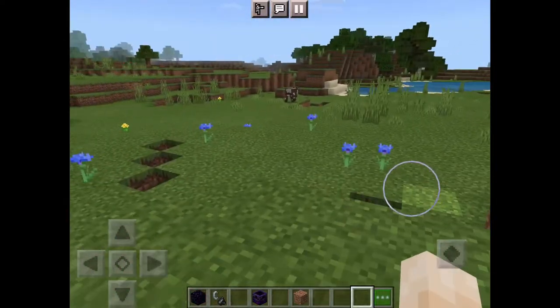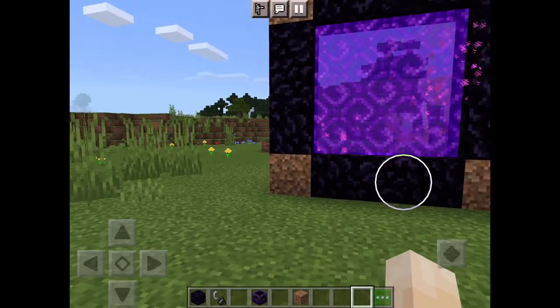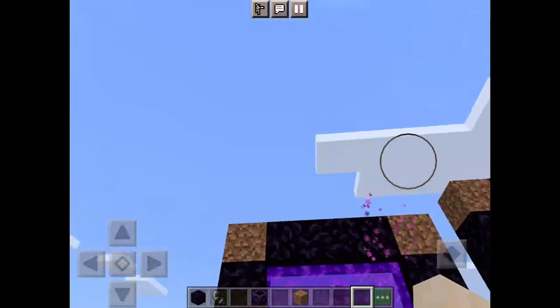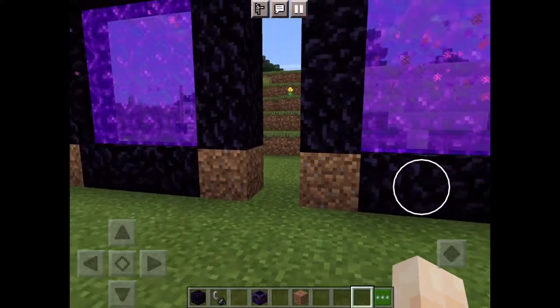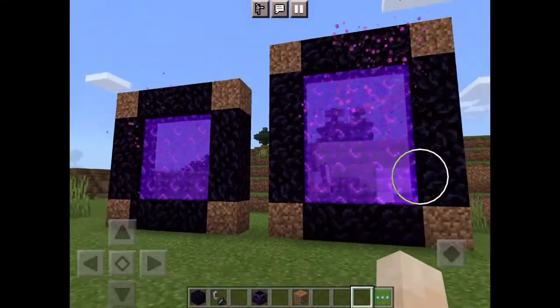Quick video on how to make a nether portal. The portal on the left only needs three blocks on each side. The corners don't matter — as you can see, I just put dirt in them. If you want a rectangular portal, three blocks of obsidian up and down and four blocks of obsidian left and right.